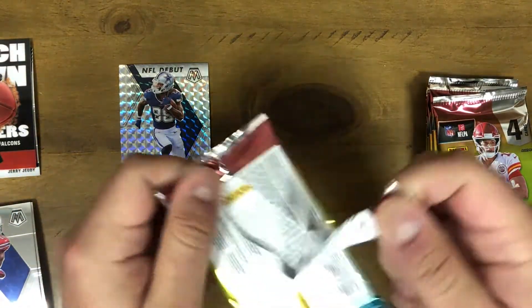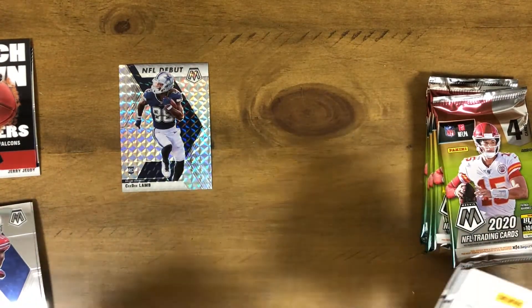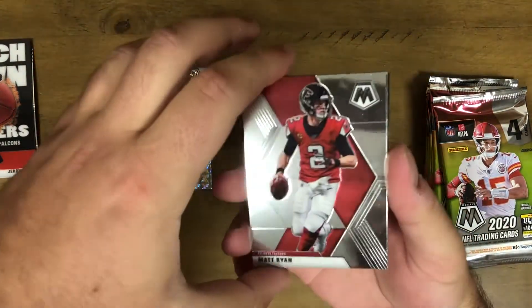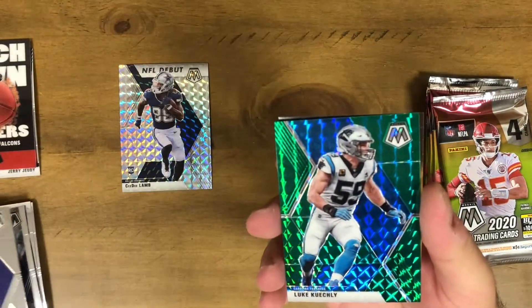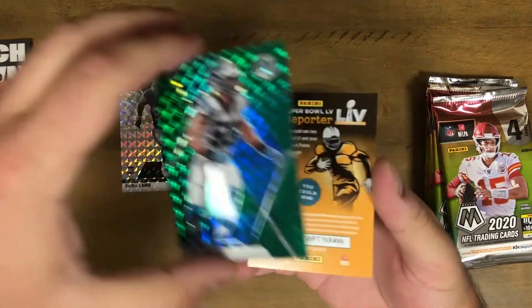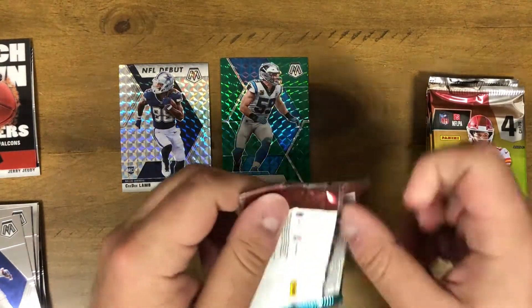This is our third pack, so I'm not expecting anything crazy. I believe we get four parallels out of this blaster. Matt Ryan, Eddie George, Lawrence Taylor — and there's our first green. It's Luke Kuechly, recently retired. And a Kid Reporter code. Those are the greens — they're not numbered, but still a cool pull to get.